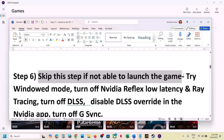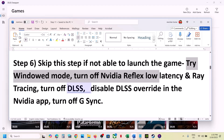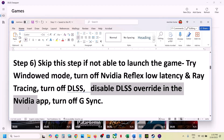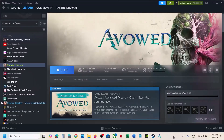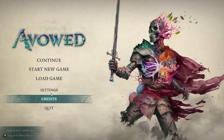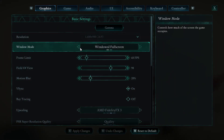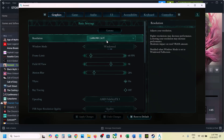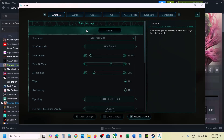You can skip this step if you're not able to launch the game. But if you are able to launch the game, try Window Mode, turn off NVIDIA Reflex Low Latency, turn off Ray Tracing, turn off DLSS, disable DLSS override in the NVIDIA app, and turn off G-Sync. Go to Settings and set the display to Window mode. If the resolution is at 4K, you can try 1920x1080 or even lower.